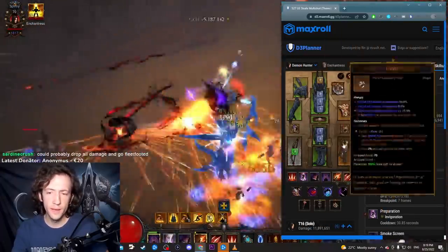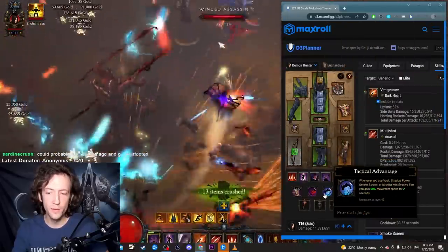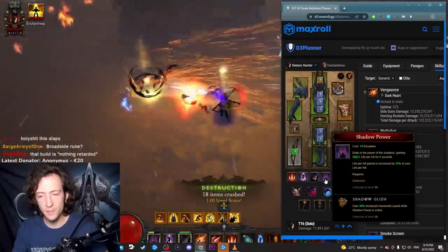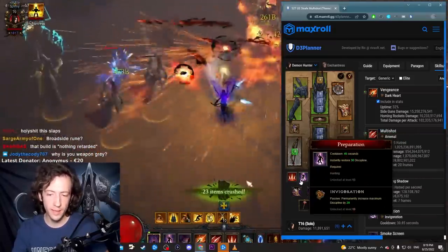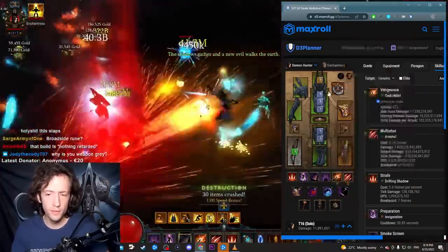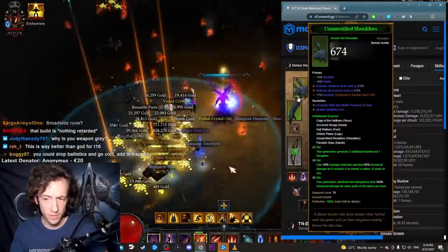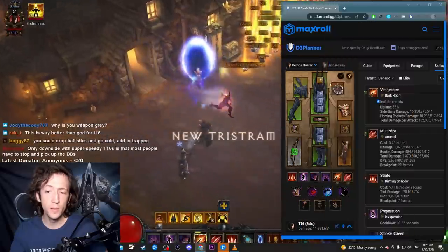In T16 you have Boon of the Hoarder, and as you can see this is very optimized towards speed with the Pursuit passive and Tactical Advantage. There's Shadow Power with Shadow Glide — this is another button you want to press as much as possible as long as you have discipline. You also refill discipline from Blood Vengeance and from Preparation itself. So you want to stack maximum discipline from the skill, from the chest, from the weapon and offhand, and you want to keep your discipline high for the damage bonus. With all this resource cost reduction rolled on most pieces, you're going to be more than fine.